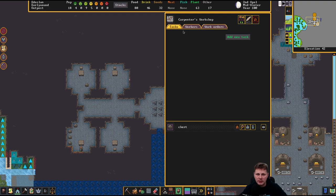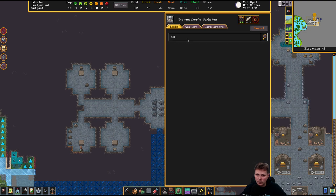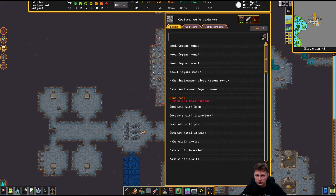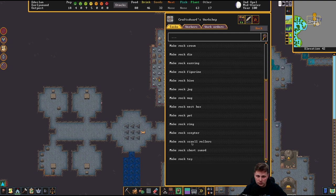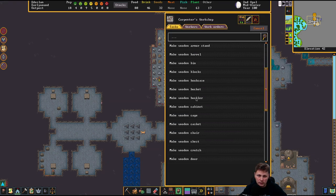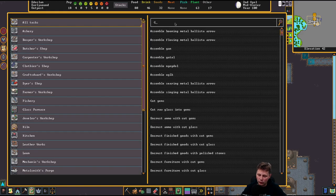I would not have guessed that. Can we make that out of stone? It has to be this one, I guess then. There's a wooden flood grate and there's a wooden crate. Grate — is it a grate or a crate? It's a grate. Now I understand my confusion. Grate.